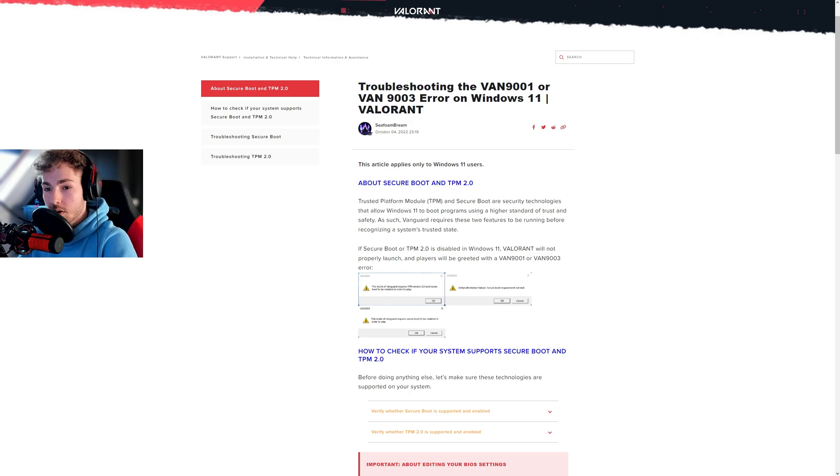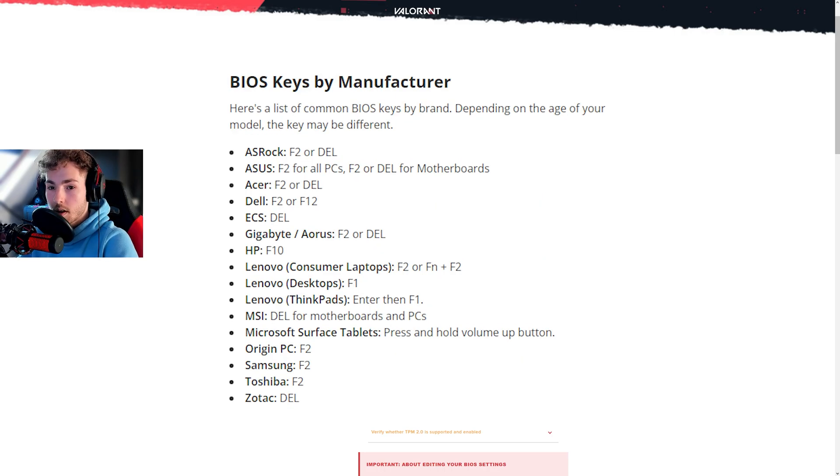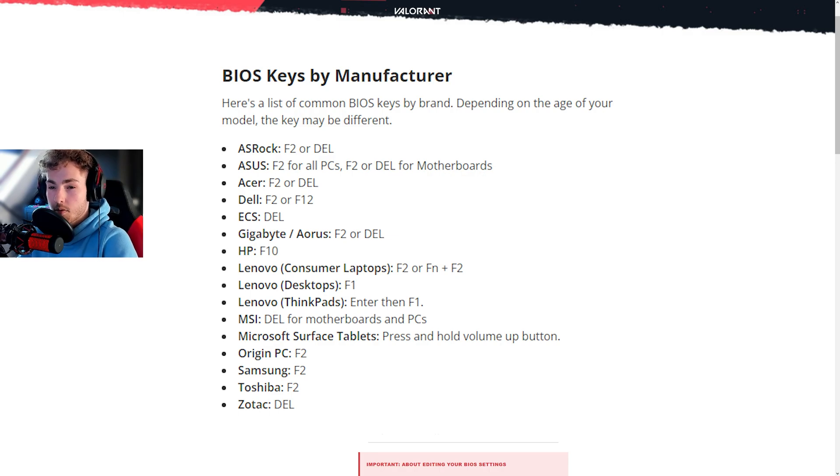First, to enter the BIOS, restart your computer and keep pressing the BIOS button. Different motherboard brands have different BIOS buttons.